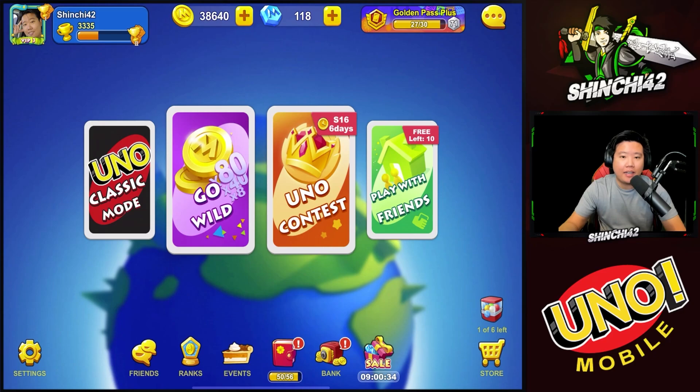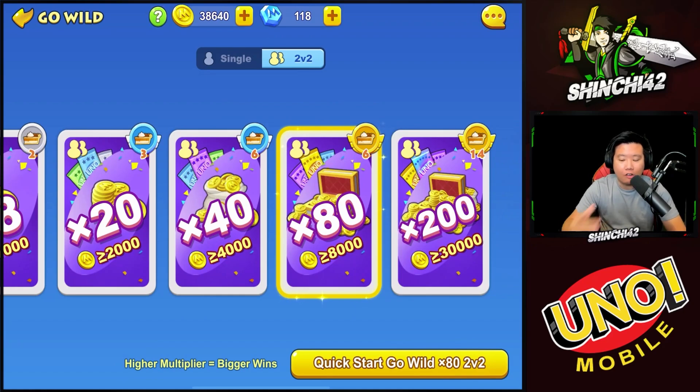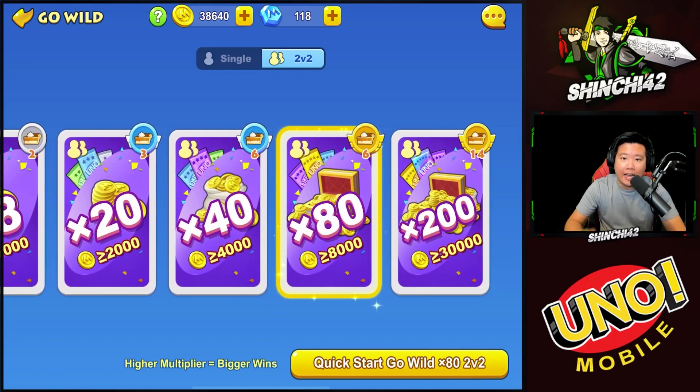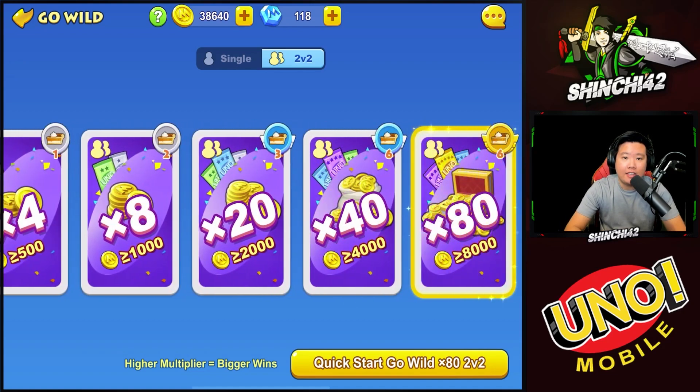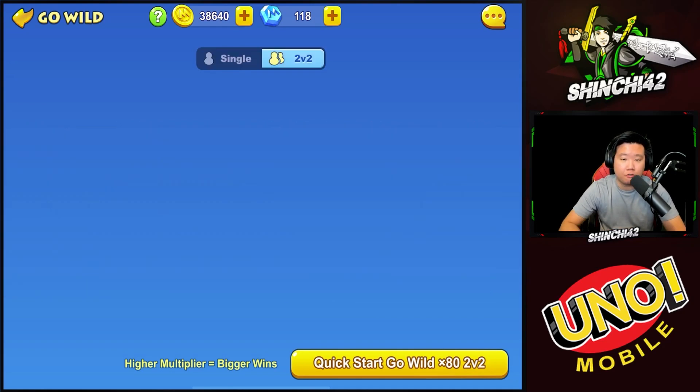Typically what you want to do is accumulate coins and play Go Wild. Go Wild is the mode that will really give you the six-star packs. You can get six-star in the x200 multiplier, five-star in the x80 and x40, and four-star card packs as well. You have to play Go Wild to get the highest one at x200, and you can play as a single or two versus two.